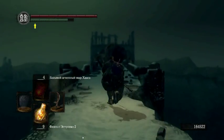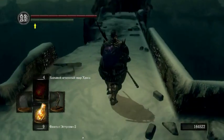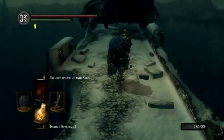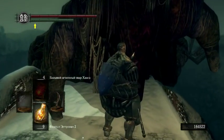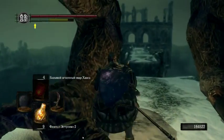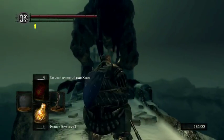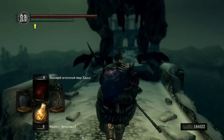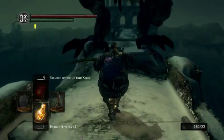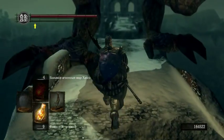You go there, to this dragon — don't forget to kill him at first, counter him, and then with absolutely any weapon you make a jump attack. Look. With a jump attack he just like stands up, which is absolutely weird and stupid, but I don't know why FromSoftware did it. I think it's kind of a glitch, but I don't know.